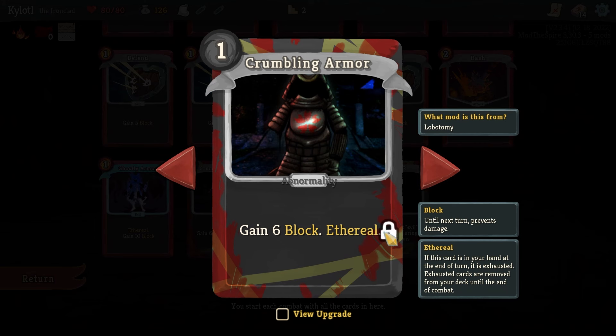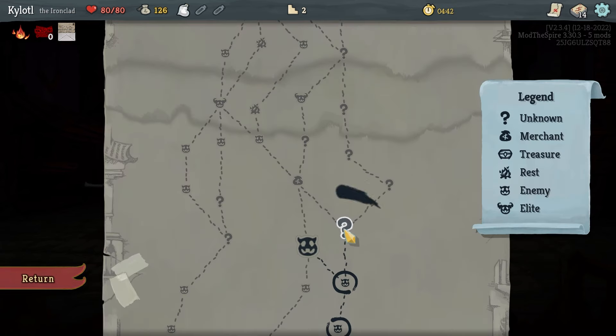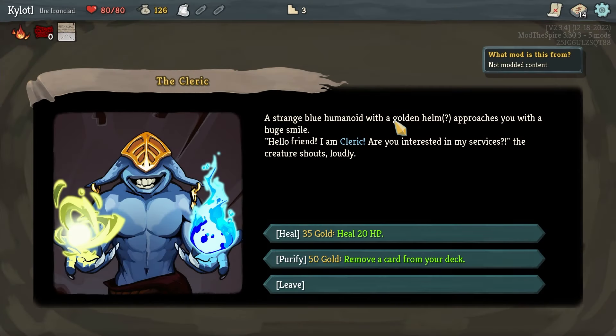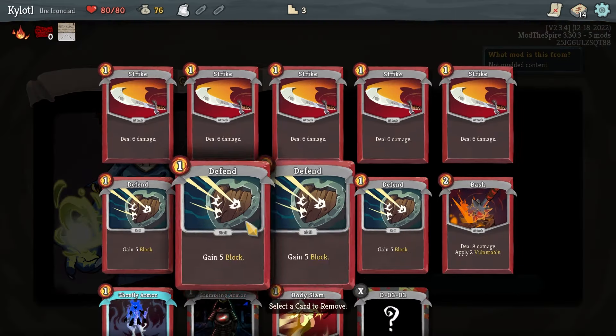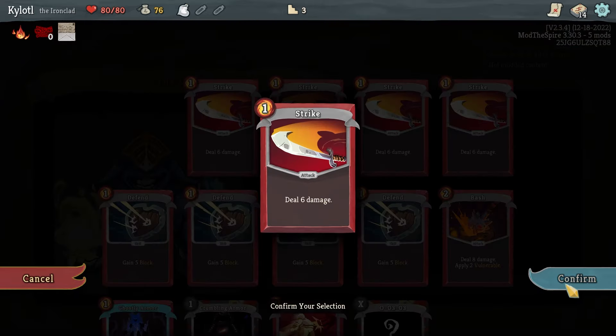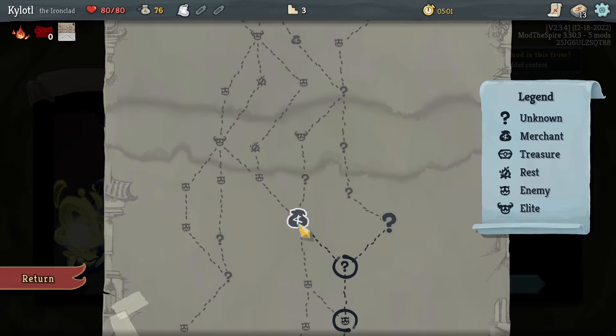There's more to unlock but I need more PE boxes. That also costs 30 — good to know. There's an event: 'Strange Blue Human of the Golden Helm' — I'm a cleric, I can purify and remove something from my deck. That's actually pretty good! Get rid of one of these default lame strikes — 50 gold. I think that's a steal.